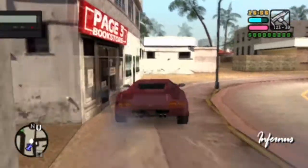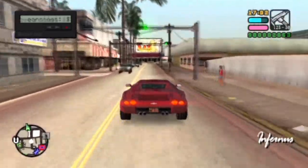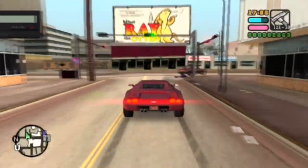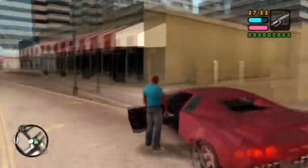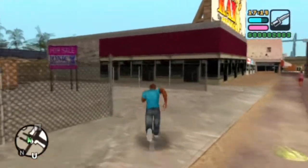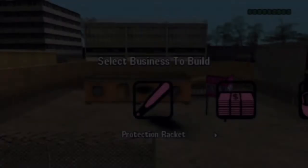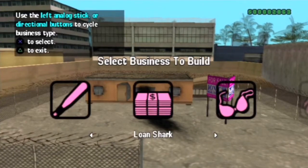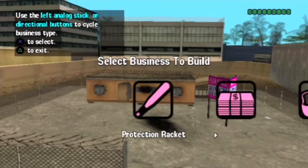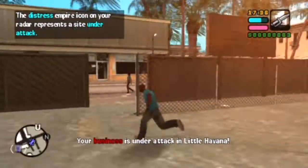Now that I've shown you how to take over an enemy business, I'll show you how to improve your current ones and to take missions from them. Oh wait, that's not our business - that's an enemy business. We can actually buy this one because it's damaged. That's weird because I didn't attack that one. I guess a rival gang must have attacked it instead. Let's build a small-time protection racket, or maybe a loan shark office - I don't have too many of those.